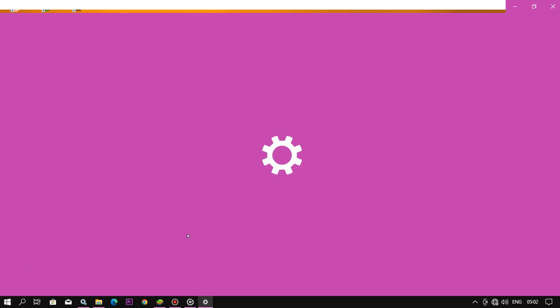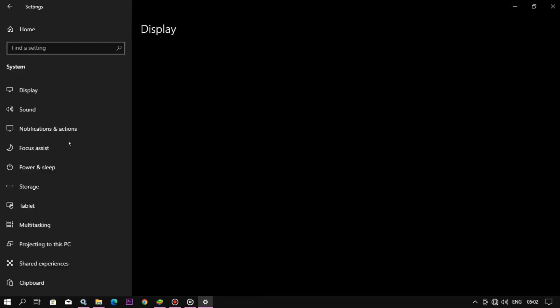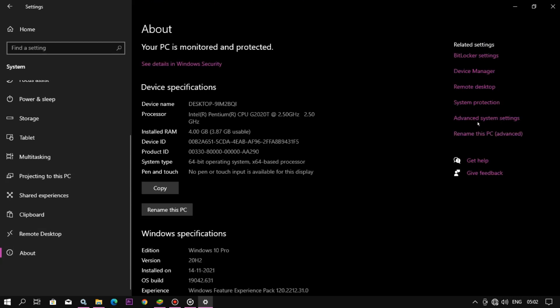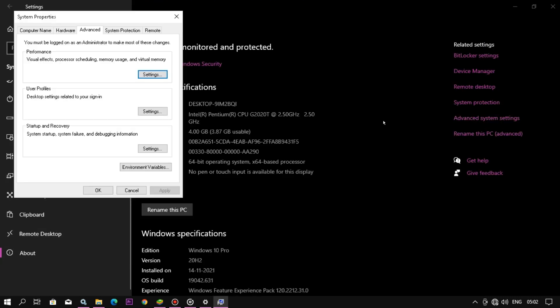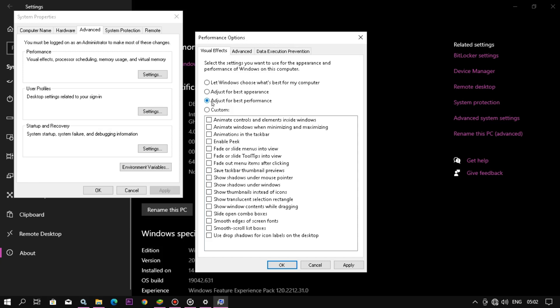In the next step, go to the Windows icon, click Settings, go to the About section of your PC, and then go to Advanced System Settings on the right-hand side. Click the Advanced tab, go to Settings under Performance, and select 'Adjust for Best Performance'.